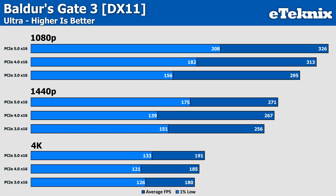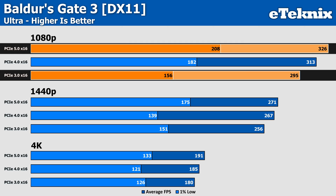Baldur's Gate 3 with DX11 showed possibly the most dramatic scaling at 1080p in the 1% lows, with PCIe 5.0 delivering 208 FPS versus just 156 on PCIe 3.0 — a massive 33% improvement. That's the kind of difference you'd actually feel in gameplay, as it would feel like an entirely different GPU altogether. Average FPS-wise on Baldur's Gate 3, we see a more modest gain from 295 FPS to 326, so nowhere near the scaling seen for minimum frame rates, but an improvement nonetheless.